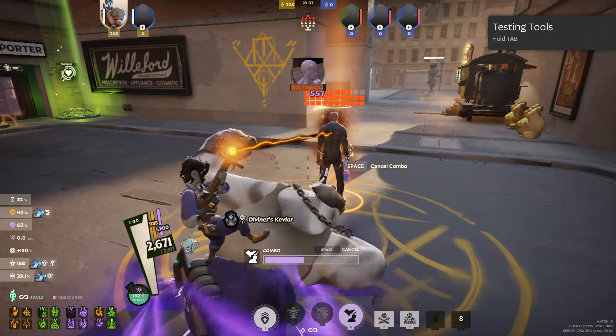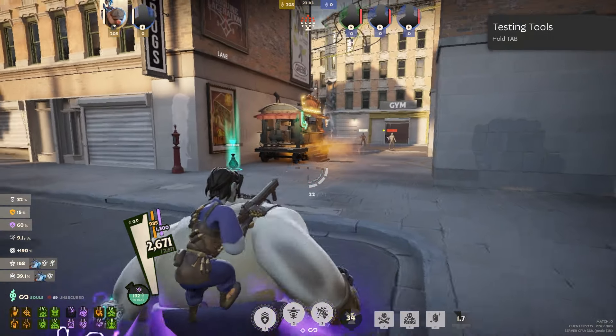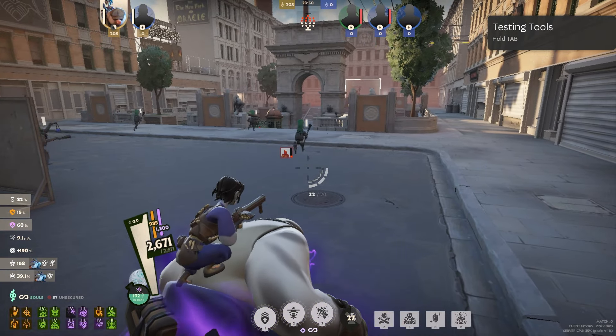We're just really annoying and people can't get away from us, and we can save our teammates very easily by pressing four and left clicking. So yeah, that's Mo and Krill — we want to be able to win the game early on and then just keep the enemy team from being able to do anything. That's our entire game plan. Now let's get into the gameplay.